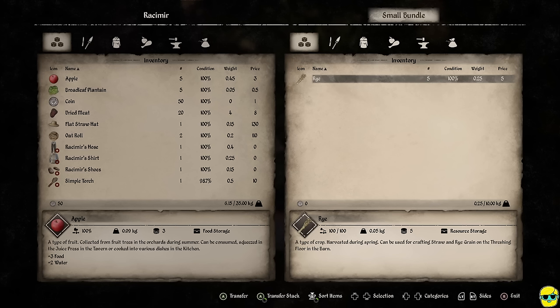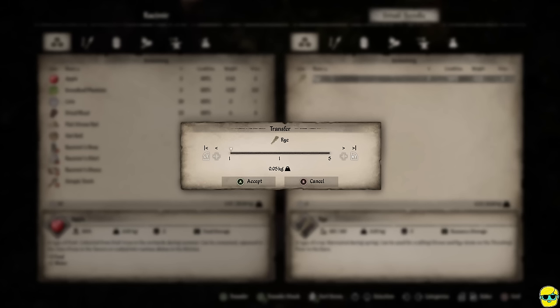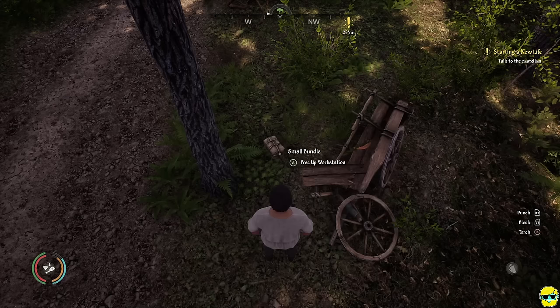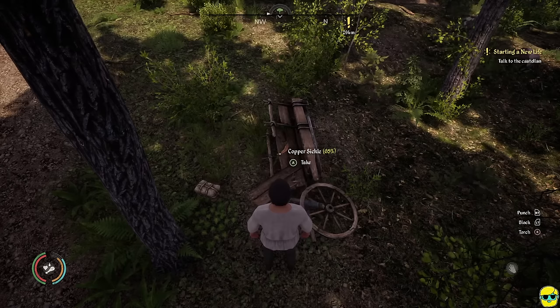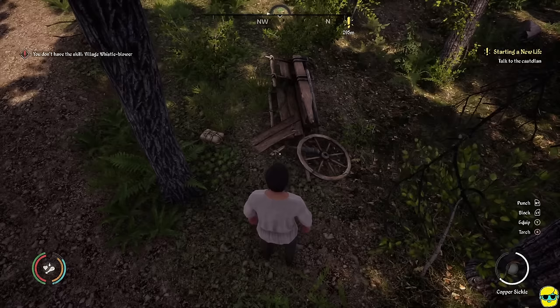Weight is very important because how much you're carrying affects encumbrance, and past your maximum capacity Rasimir just stops moving. To check your weight, look at the bottom shaded row on Rasimir's screen — it shows I'm at 6.15 kg out of 35 max. Push A to transfer items, right trigger to select all, then push A again to take them. There's also a copper sickle in here — a huge discovery. I'll take it along with a stick.